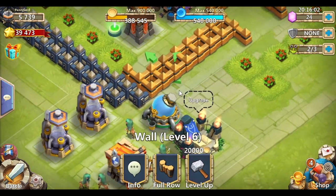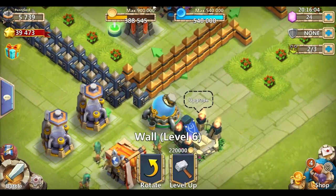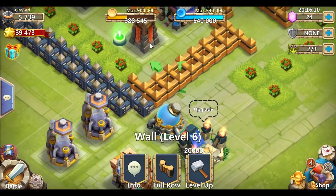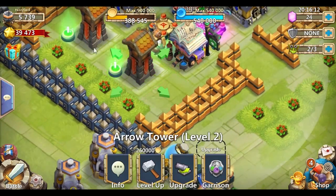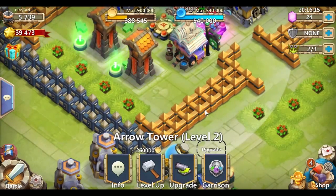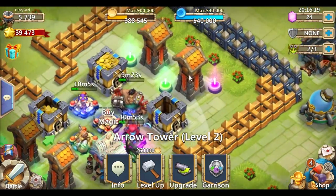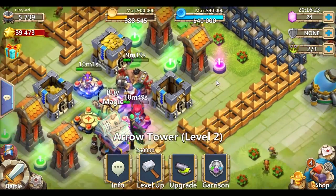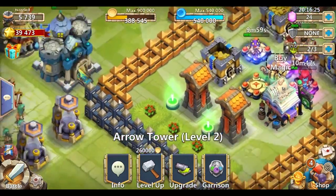So this wall was out one more space. If I do full row and move it out, that's where it was — that's how the base was situated. By moving the towers in just one space each, I was able to then bring this wall in one space, which freed up a bunch of pieces. I also brought this wall in, this tower in, and this tower in as well.